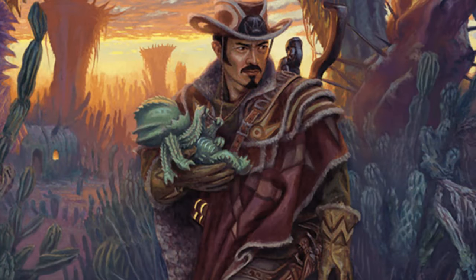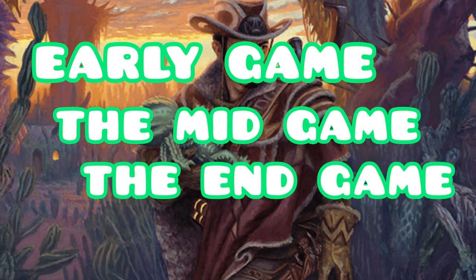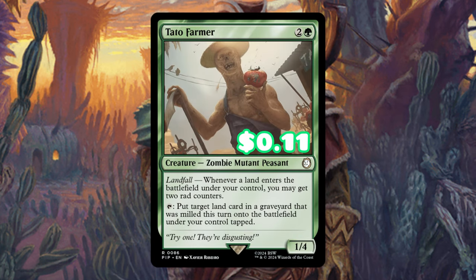The first thing we need is lands in our graveyard and lands on the battlefield. Shijeki Jukai Visionary is perfect early game — it mills us, gets some land cards in our graveyard, and if we mill any of our key pieces, we can even use Shijeki to get those cards back into our hand. Tato Farmer was a card that was made for this deck. He gives us rad counters that mill us, and whenever we mill lands, we get to put them onto the battlefield — it's the perfect early game play.